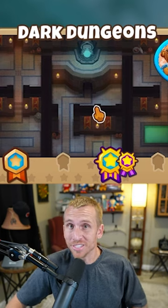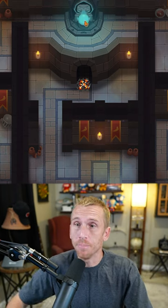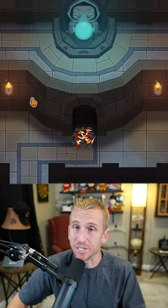Did you know that the expert map Dark Dungeons has a big secret? If you're like me, you've been avoiding this map because it's very, very difficult. But during the round, you can click these little flames to pop up spikes to pop the balloons. Although that's really helpful, that's not the secret.